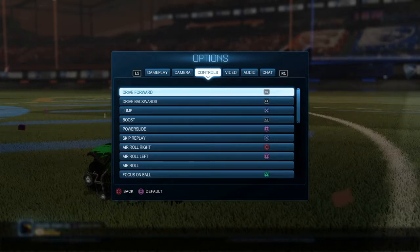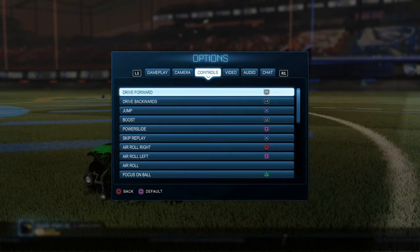Like if I were going for a high aerial, I just want to be able to hit X and not have to worry about hitting two buttons with one finger at the same time. It's just a little bit more difficult than it needs to be. So I just moved boost to L1, and then I also moved arrow right to circle and arrow left to square. Squares on the left, circles on the right — it just makes it easy.